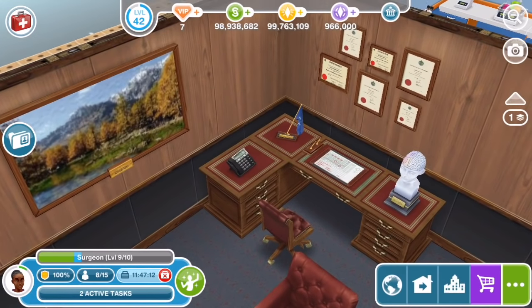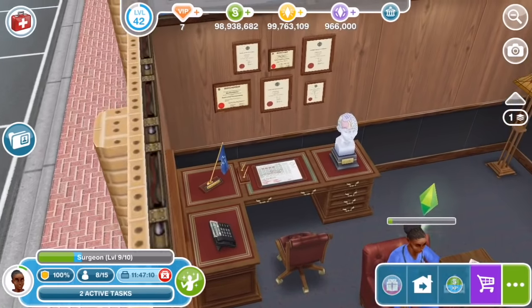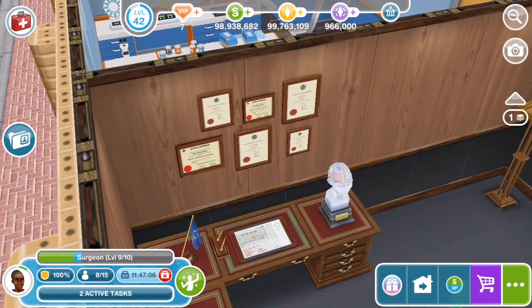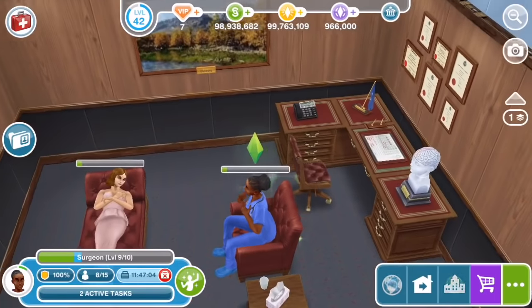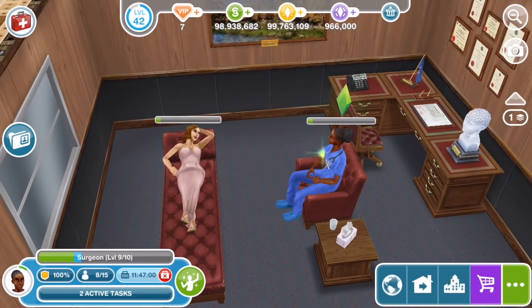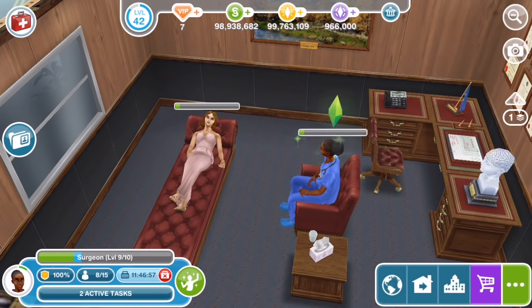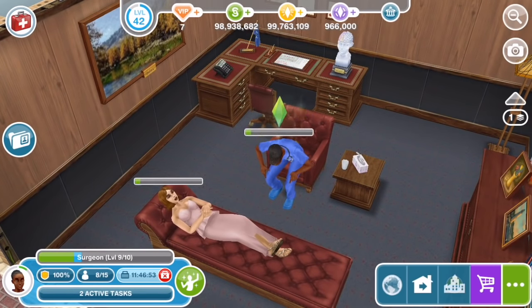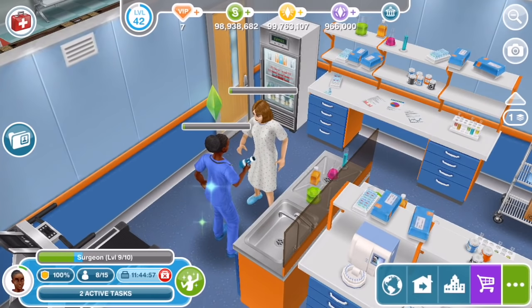I like the desk. There are more diplomas, a model of the human brain - just perfect. There's a scheduling thing on the desk pad. Really cool details in this office. I like how long these animations are - they seem a little bit different rather than just repeated again and again. Now Mavis is falling asleep.